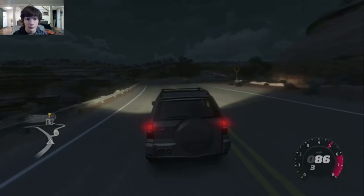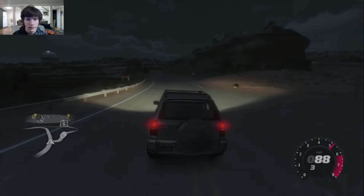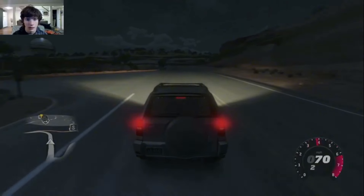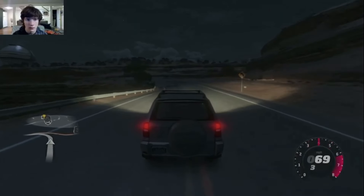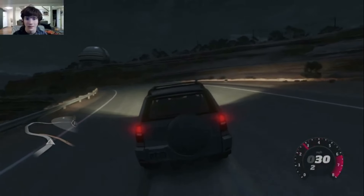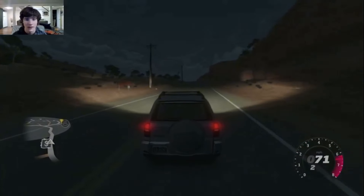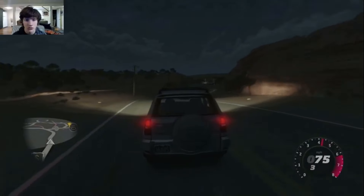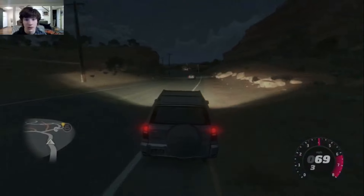Okay, so we made it up here to Red Rock. There's the observatory over there. I think we should hit this dirt road over here. I kind of already know where this one is, because I kind of just found it in my other video. Alright, we have entered the circle for the barn find. This will be pretty quick to find it.